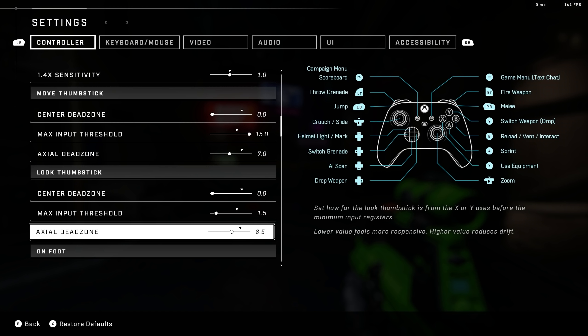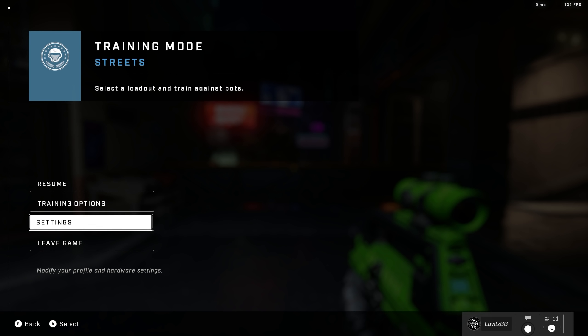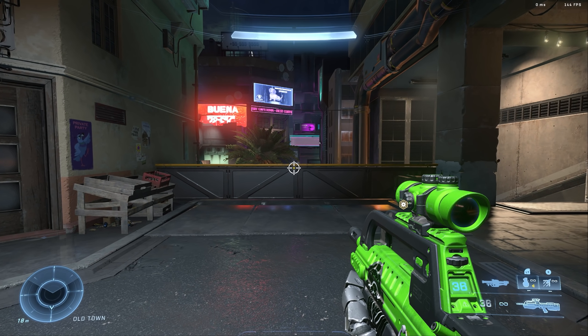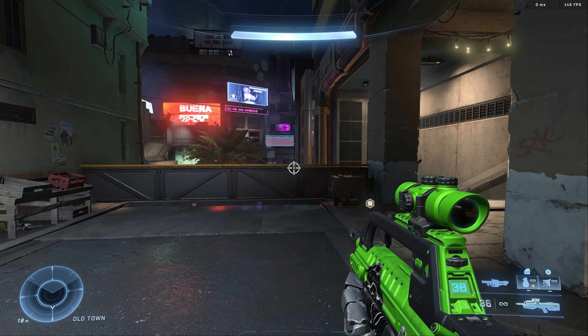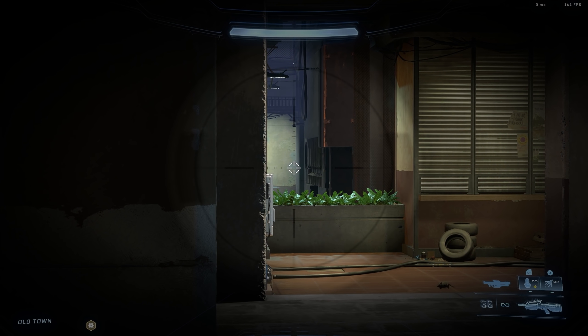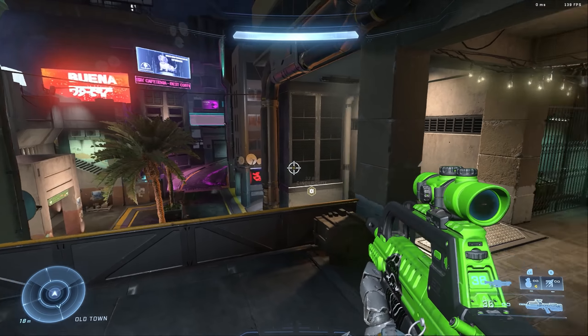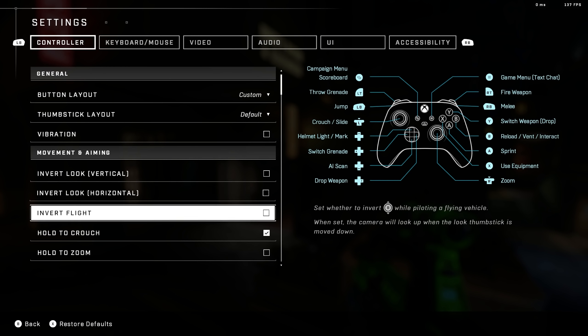The dead zones and input threshold are probably the most talked-about part of Halo Infinite settings. The best explanation on YouTube by far is Shy Ways — I'll put a card on screen and link it in the description. I've been trying out the theory that you set your center dead zone to zero and then set your axial dead zone as low as possible without getting any stick drift. I have an old Xbox One Elite controller with loose sticks that are already drifting, but when I'm actually playing, this doesn't tend to come into the equation very often. So you set those as low as possible without drift and you've got the maximum responsiveness.